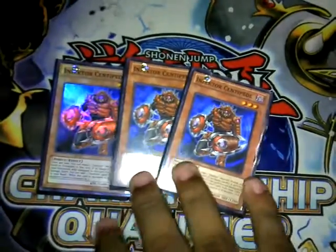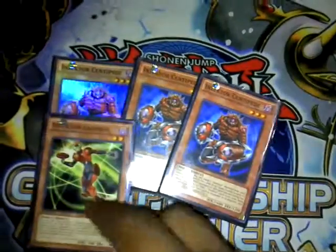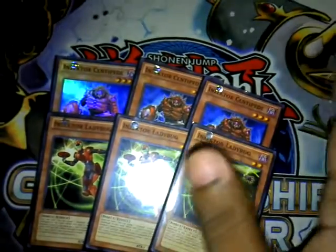Triple Centipede — you have to play three. They search your deck; they search for all the things so you can OTK. And with Ladybug, this is your deck engine. You just draw these and you'll get into all the other pieces.